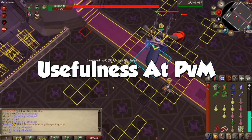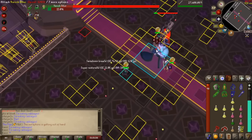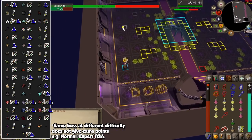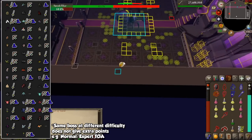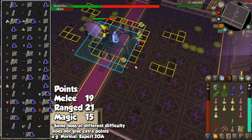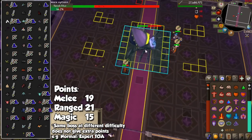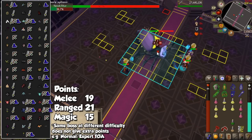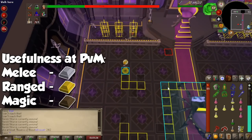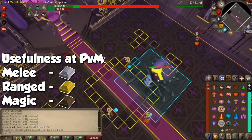Now we come to how useful each combat style is at different activities in the game. Some bosses have different ways to kill them, but I'll go for what's typically more convenient. I'll guide myself by the bosses as seen on RuneLite Highscores, with icons for each combat style wherever they are mandatory. You can pause to see this in greater detail, but to summarize: ranged ended up being the most useful by 2 points with a total of 21, followed by melee with 19, and finally magic. For casual Slayer, both melee and ranged are super useful, and magic isn't exactly the best for many monsters. Even though I have more combined melee experience than ranged and magic combined, I still think ranged is the best combat style for endgame PVM and bossing, followed by melee and then magic.